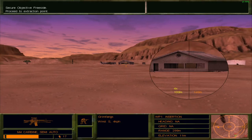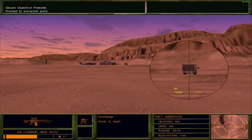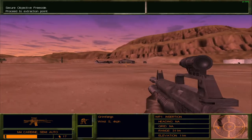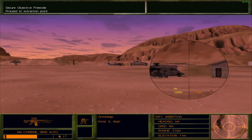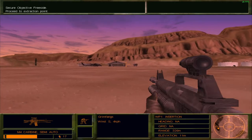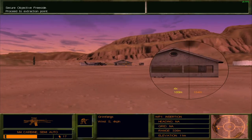In Delta Force 1, the Black Widow and your teammates would actually help with a lot of things, but in this game however, they don't really do that. That's our Black Widow right there — we don't want to shoot him. We can actually shoot our allies without any consequences in this game at least.